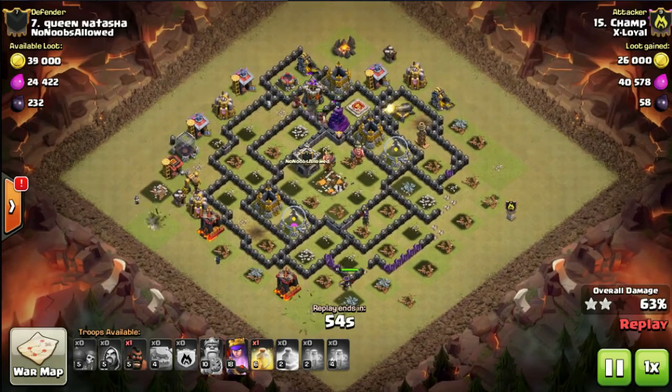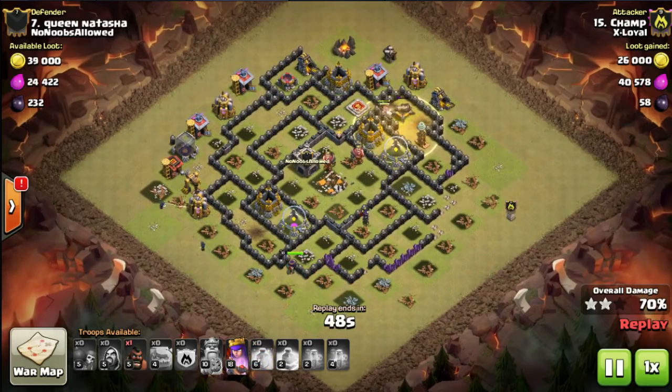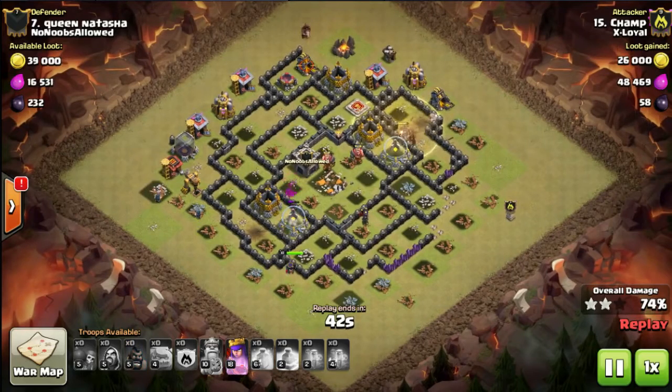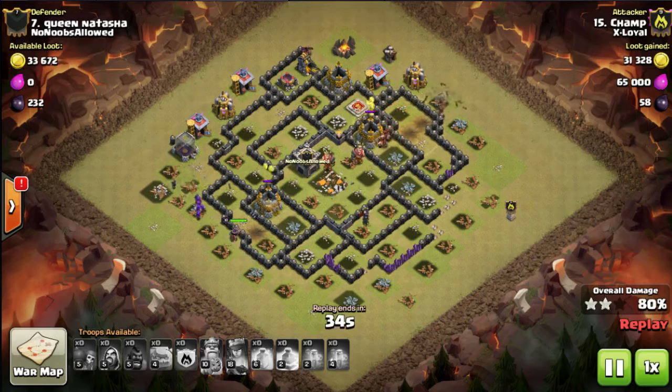He just needed to keep the hogs alive long enough to take out the wizards and tesla. Now there's one big bomb location left — the right-hand side between the cannon and the tesla. He's got one heal left, and that's a beautiful heal placement. He's got one hog in reserve for cleanup. As soon as the tesla goes down, he drops the hog at the top, with hogs cleaning up on both the right and the top.